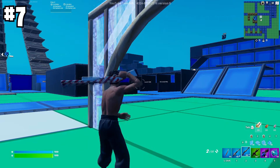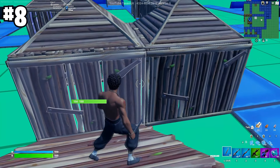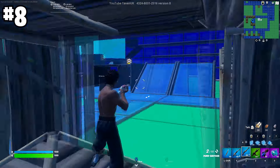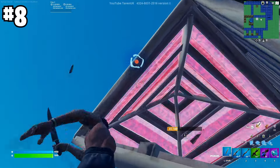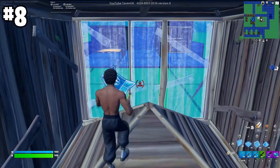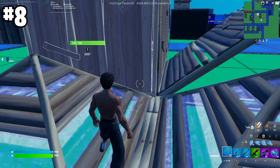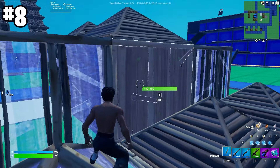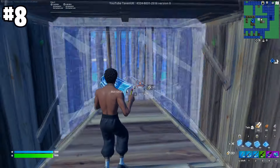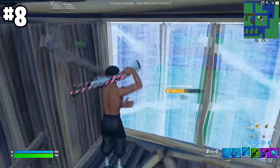Never approach a double-boxed opponent from the front angle — when you're on the ramp side, the opponent has two walls to work with for plays. Instead, approach from the side so they only have one wall available. To make this even better, place a wall to the right, a wall to the left, and one on top so they can't edit up either. Now they're forced to drop back or try to go up, and if they edit out to the right, you can just edit a window for a free kill.